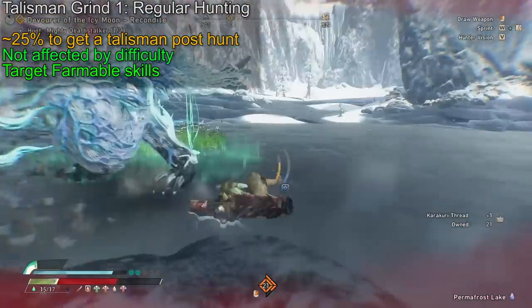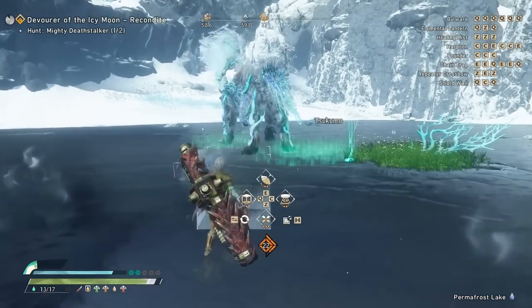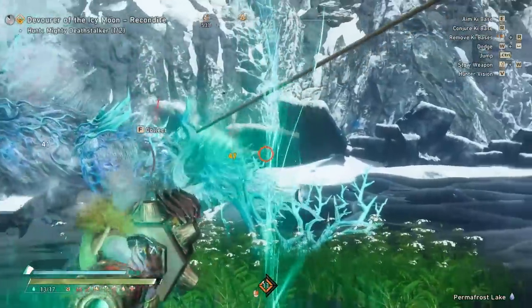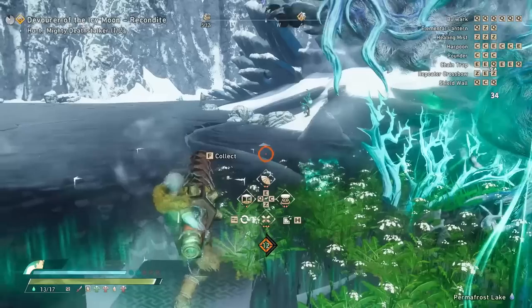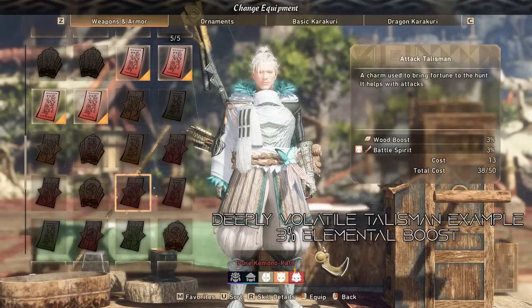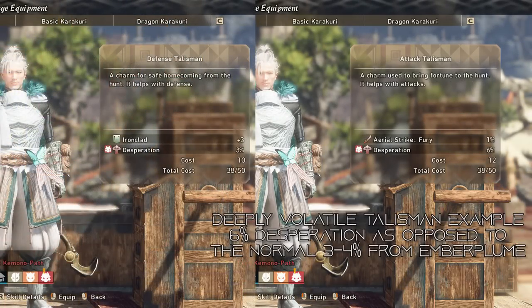Let's talk about deeply volatile monsters and their talisman grind. The third type of talisman grind is from deeply volatile monsters, which are guaranteed to drop one talisman every single hunt. While these share the same names and types as regular talismans, deeply volatile talismans differ in two ways. First, they have much more random and wild pools of skills — not so fixed to their regular monster counterparts. They can get skills like earplugs, fusion master, sprint master, and other good fixed skills. The second difference is that these talismans can roll slightly higher values, like 3% elemental boost, 6% desperation, or 8% blade debuff — higher values in general, though lower values are also possible.